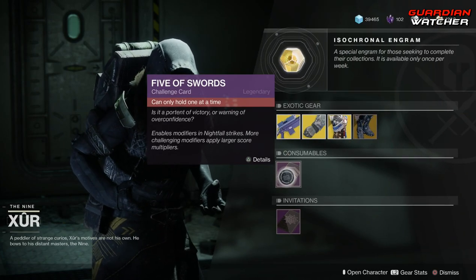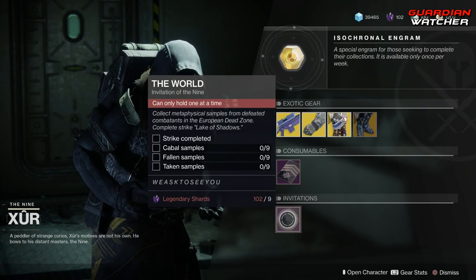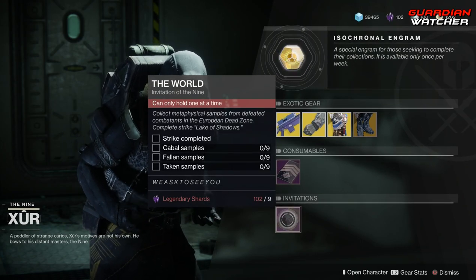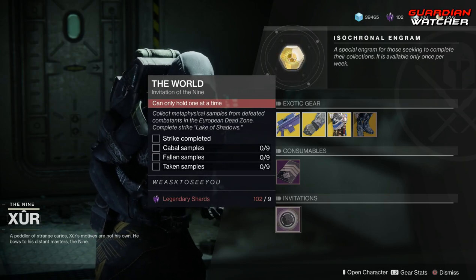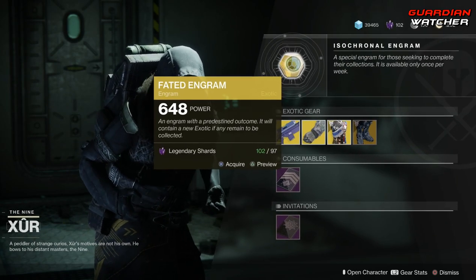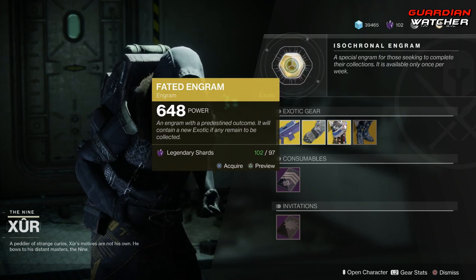Next we have your Consumables, which is your Five of Swords — that gives you your Nightfall Strike card. And then we have this wonderful Invitation to the Nine, and last but not least, we have your Fated Engram, which still does not give us any Forsaken Exotics.